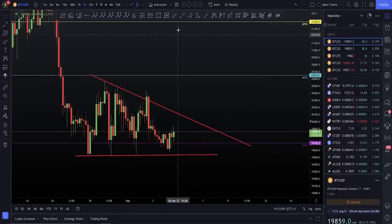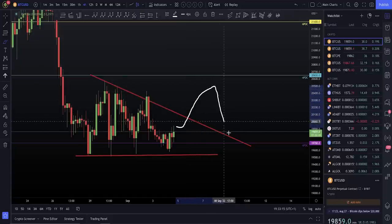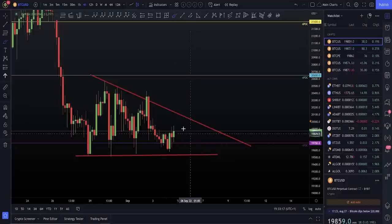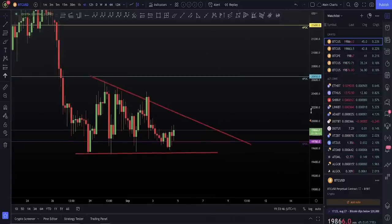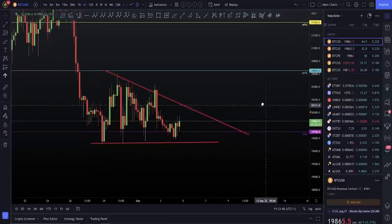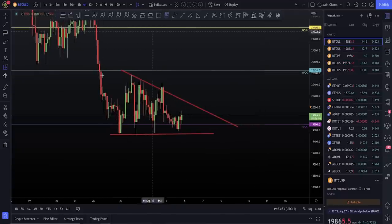My favorite scenario for this is always going to be the fake out. I'd either like to see a move to the upside and fake it back down — a really obvious lower timeframe triangle that the majority of the world are looking at. It can play out without a fake out, but I think there's a high probability of a fake out.